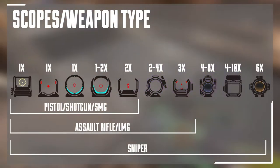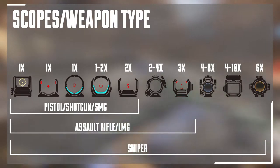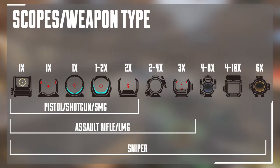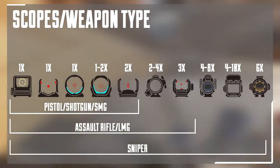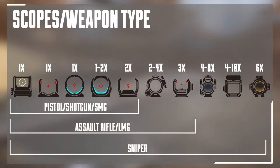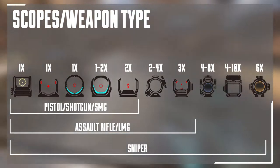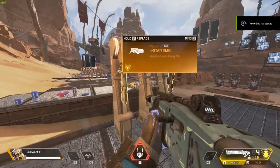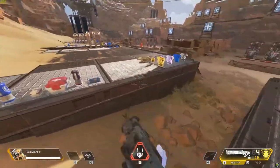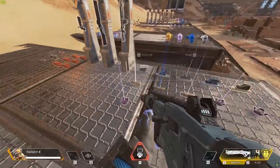Let's talk about attachments, starting with weapon sights and scopes. Every type of weapon can only use up to a certain zoom or range scope. Pistols, SMGs, and shotguns can only use one to two times sights. ARs and LMGs can use up to four times sights. Snipers can use all the sights in the game, from one to ten times. As for the gold weapons, just like how you can't pick up ammo, you can't put any attachments on them either.